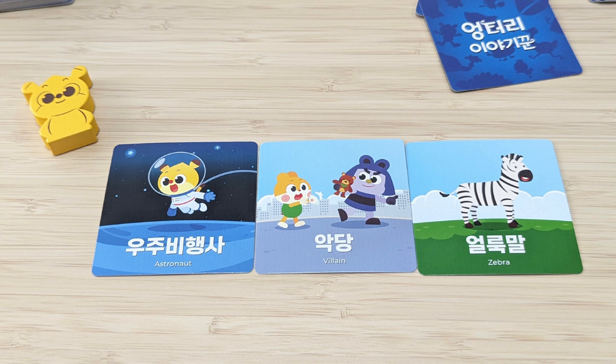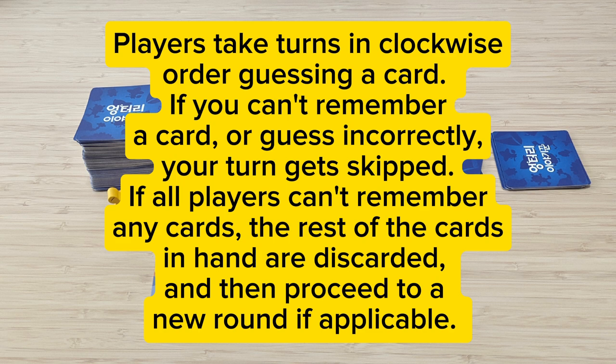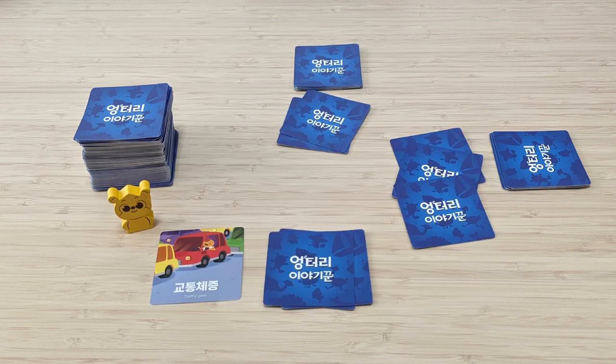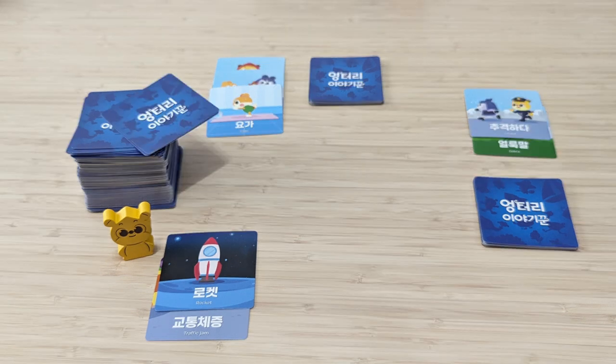The first player must name a card that is part of the story — it can be anything except the cards they already have in hand. Once the first player has mentioned a card, all other players check if they have it. If yes, they reveal it and place it face up in front of the first player. Each card is worth one point at the end of the game. Step three: Start a new round. The next player in clockwise order becomes the new first player, and players follow the same recollection rules.